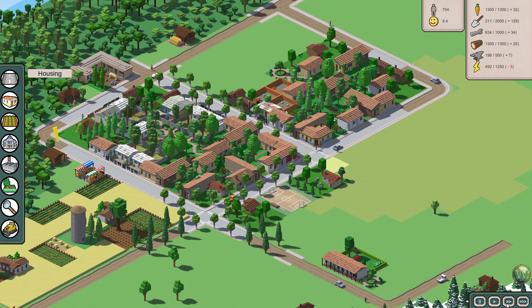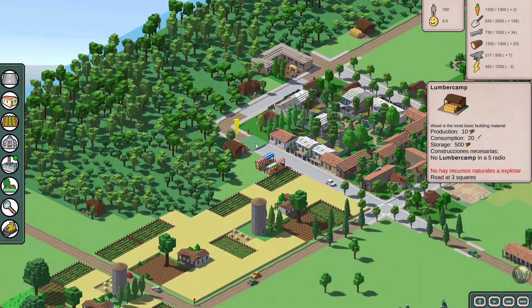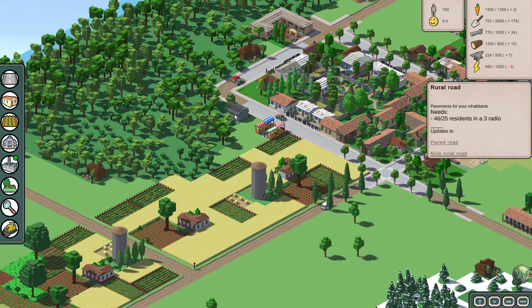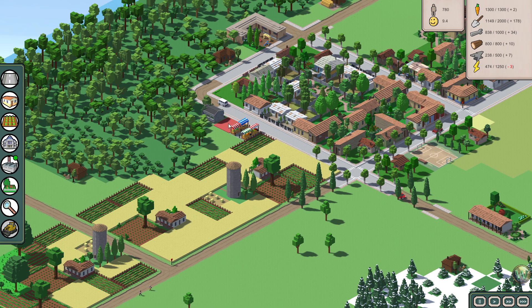I guess I could be using the speed things here. Energy is broken again — why is energy broken again? Does not have something natural to exploit, so the trees aren't growing fast enough in its area — if I'm translating my Spanish correctly. No natural resources to exploit, so it just abandoned. We definitely need more. That was a lumber camp providing wood. I don't think we need to worry about that just now — we do have a bit of a surplus of wood, but I do need more energy.